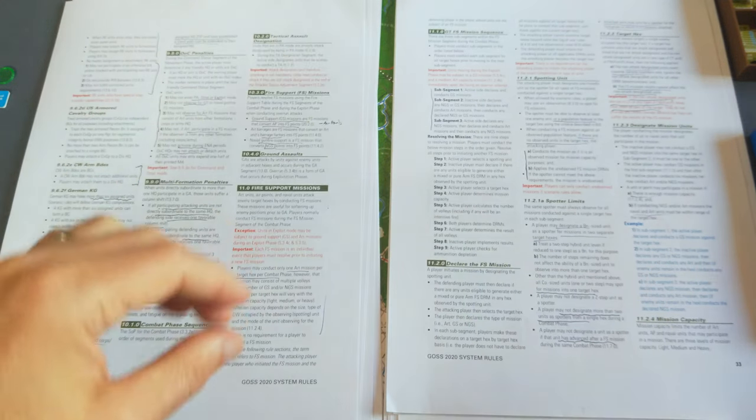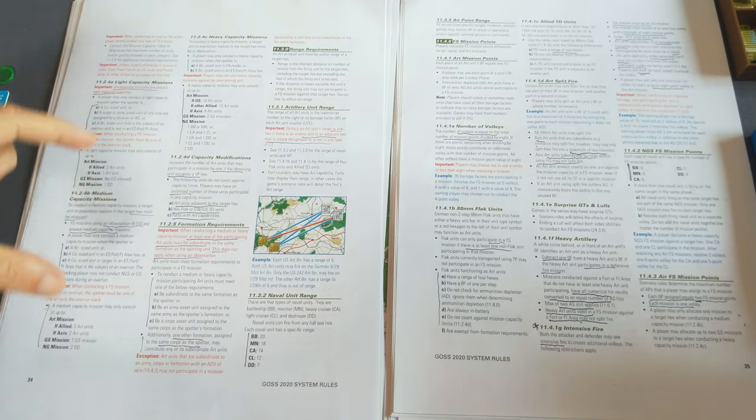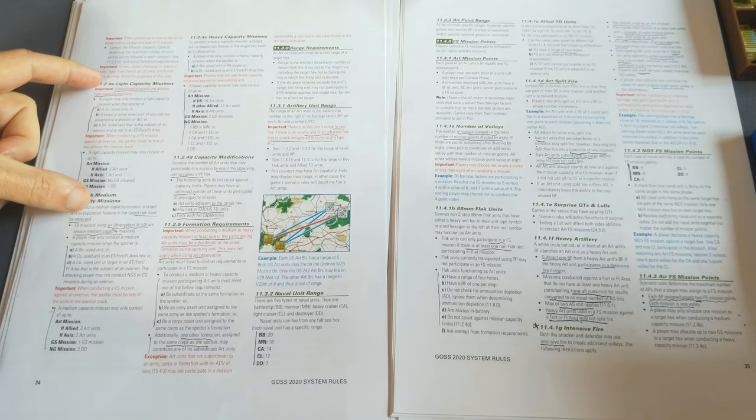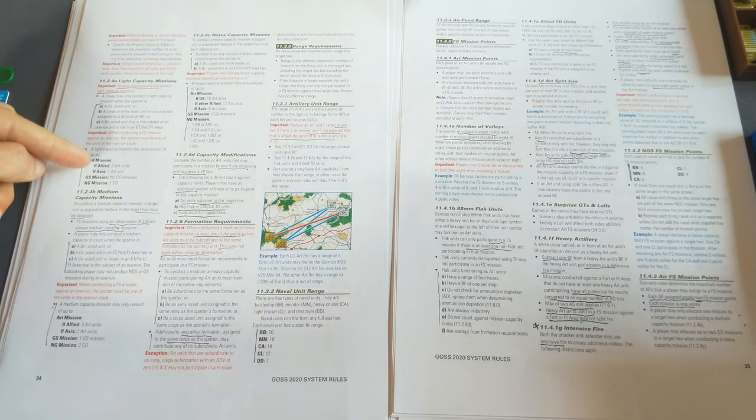Missions have light, medium, or heavy capacity. The difference principally revolves around how well observed the target is — the better the observation, the more fire support you can bring. An unobserved mission is always light capacity. If the spotter is company-sized, it's also light capacity. That limits the number of fire support allowed — you're not allowed ground support on a light capacity mission, for example.